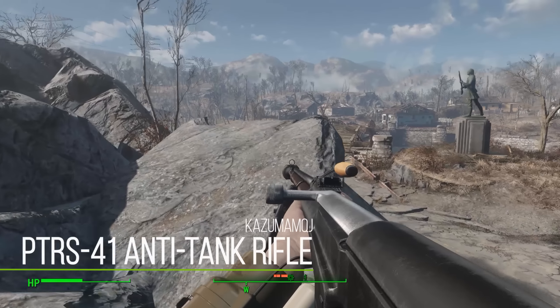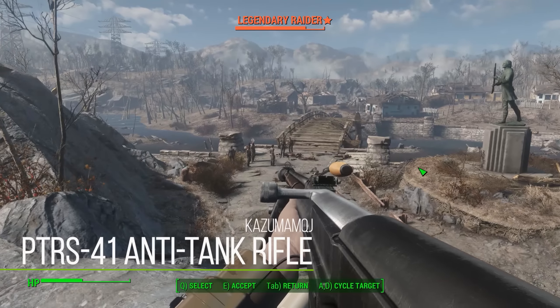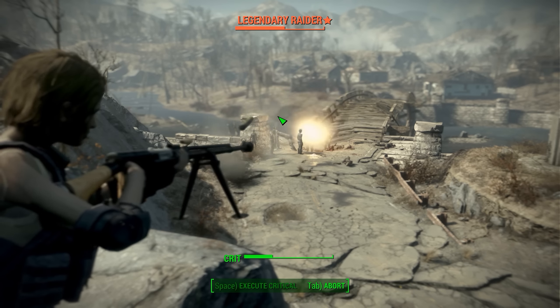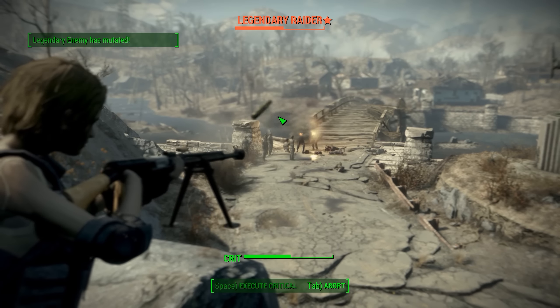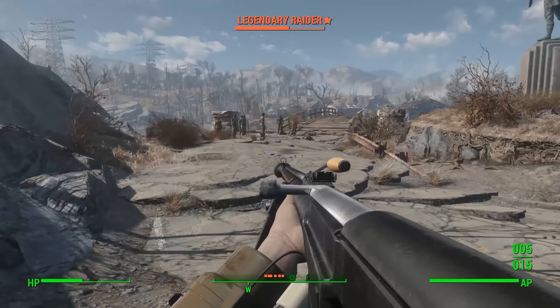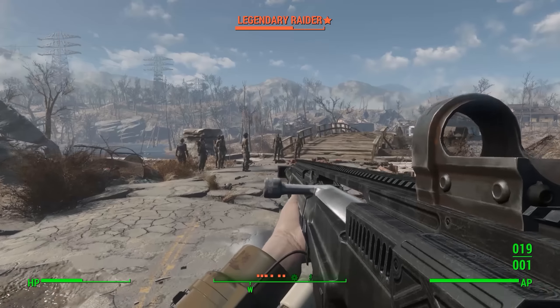Last but not least, we have the PTRS-41 anti-tank rifle. Basically what this adds in is this massive anti-tank rifle. I'm going to go take some shots with VATS because that's just the best way to get across what it does. As you can see, it is a massive rifle that fires a massive bullet and just packs a powerful punch.